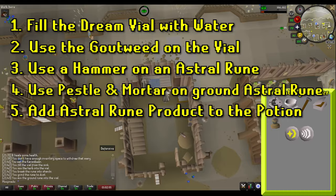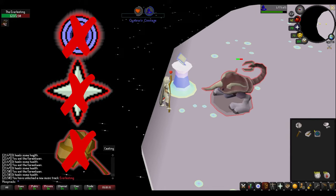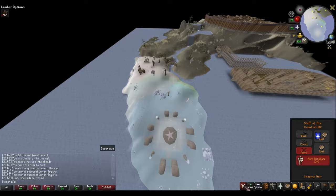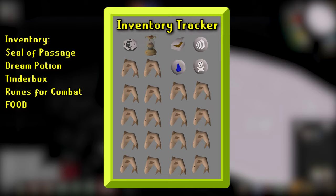Stop point — incoming fight. Prayer is not allowed during these fights, and the only way to leave the combat area is to use the lectern located within the dream world. You cannot use teleport spells or items. If you do leave the combat area, once you re-enter you will need to start the entire combat phase over. We will assume you are using magic, as it is highly recommended due to the very low magic defense of the bosses. Make sure you change your spellbook to whatever offensive spell set you want to use. It is advised to have the following inventory: your seal of passage, the dream potion, the tinderbox, combat spell runes, and as good food as you can possibly bring.